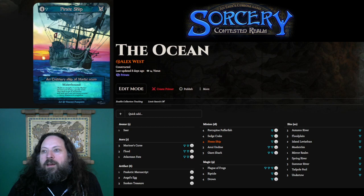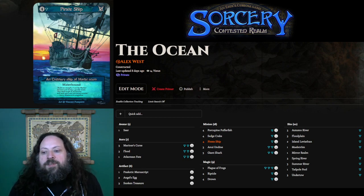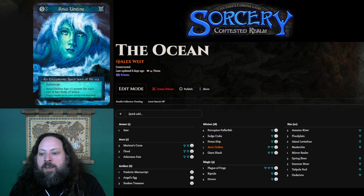Pirate Ship is awesome. Part of why Earth is such a strong element is because it has several 5-power creatures that can be played for 3 or 4 mana. This is Water's answer: a 5-power creature that can be played for 4 mana. It has the Waterbound restriction, which defensively is not nearly as problematic as any of the others, and offensively later in the game you're going to cast Flood anyway. This is also not a bad card to stick a Narcotic Manuscript on and tap. There are very few cards that cost 5 in this deck, so if the game is kind of stalled, throwing it on the Pirate Ship and digging is quite good.